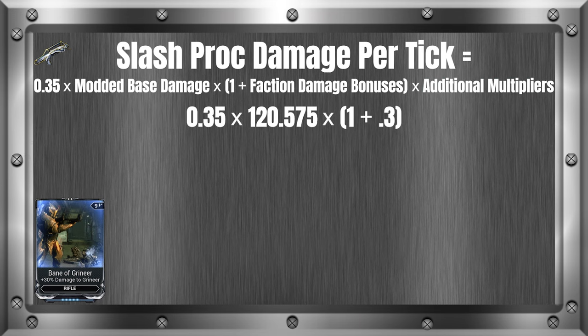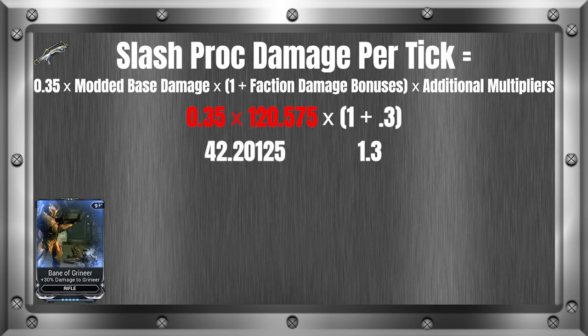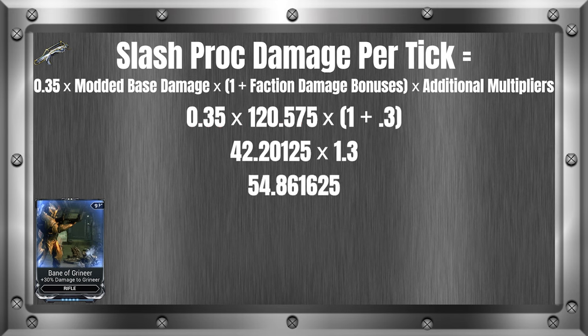Now that everything is filled out, we can start using our order of operations, which tells us to solve the parentheses first. The only parentheses we have is 1 plus 0.3, which equals 1.3. Next, we solve the multiplication left to right: 0.35 times modded base damage of 120.575 gives us 42.20125, times 1.3 gives us 54.861625, which is rounded up to 55. This leaves us with a bleed proc of 55, or 110 if we get a crit with a multiplier of 2.